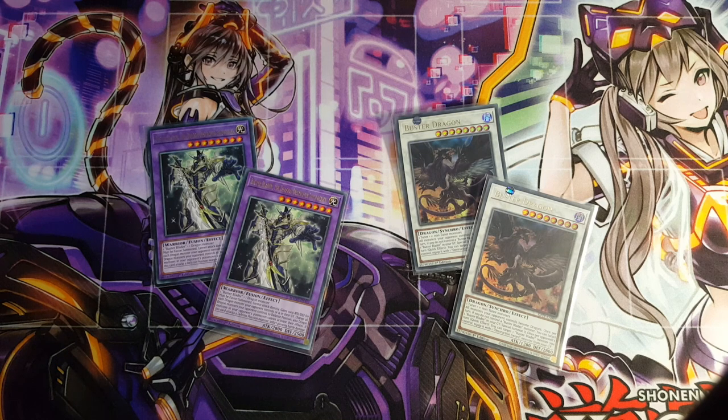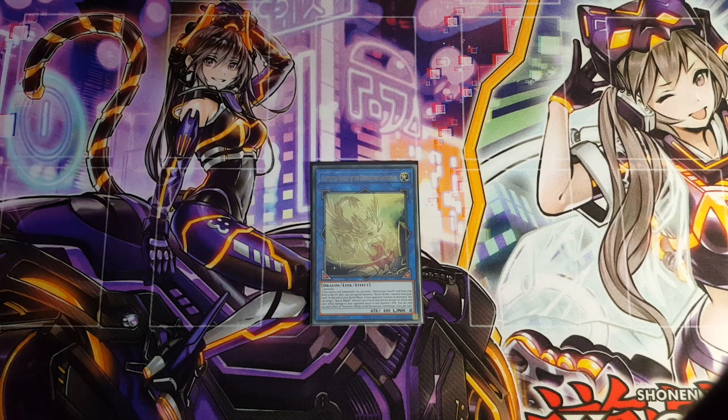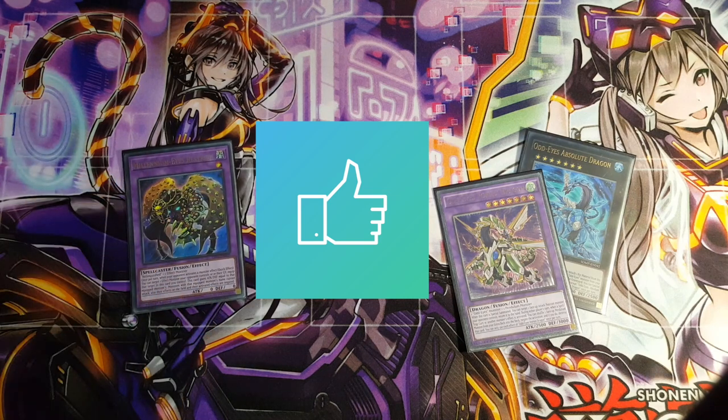Moving on to our extra deck: we're playing 2 copies of Buster Blader the Dragon Destroyer Swordsman and 2 copies of Buster Dragon. I did wish I could play 3 copies, but honestly if you have to reach that far into the game, you're most likely going to be losing — the first 2 copies of each should be enough to win. I'm also playing 1 copy of Protector Whelp of the Destruction Swordsman, a fantastic card that really extends your plays. The link monsters are more of a toolbox — not necessarily crucial, but they definitely help. Millennium Eyes is our Instant Fusion target, and going into the Absolute Dragon is a fantastic choice because after it leaves the field you can easily special summon out your Vortex Dragon.